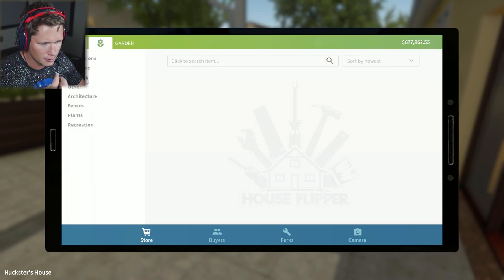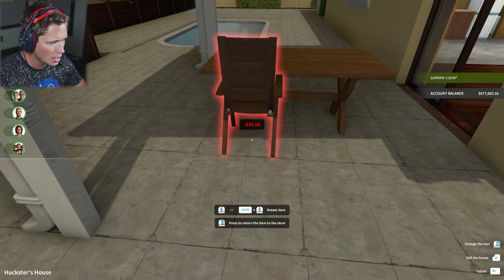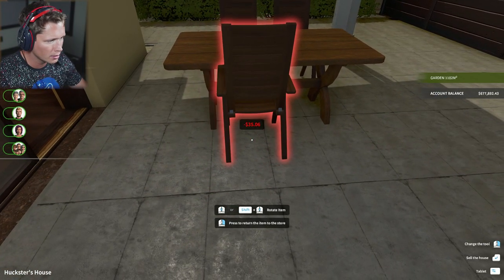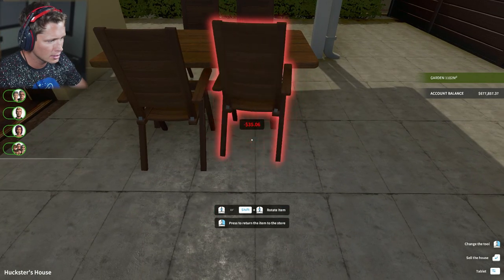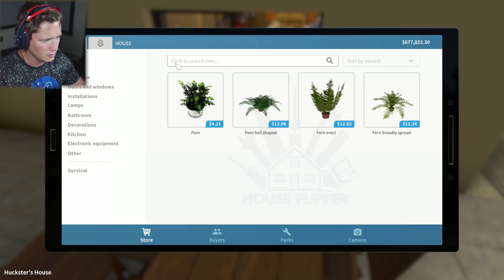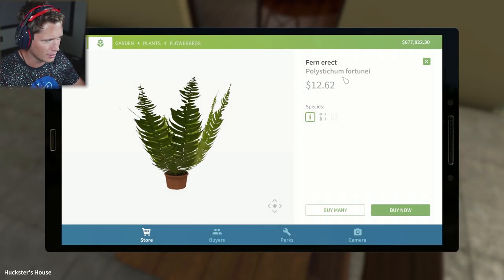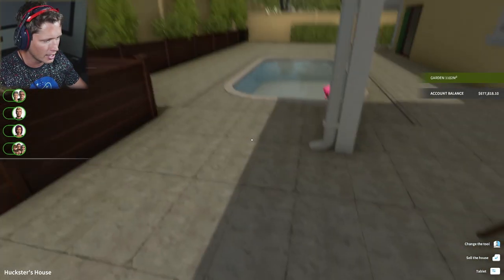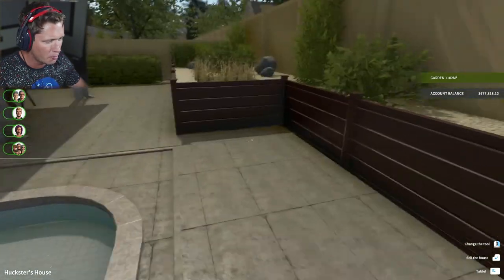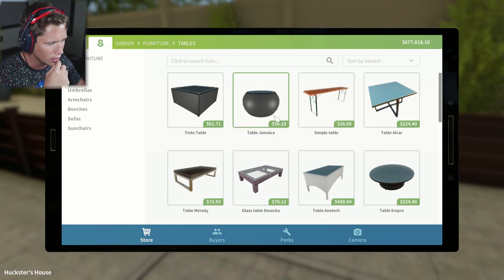Now we're gonna need some chairs around this thing obviously. Let's see - furniture chairs - see if we have anything interesting. This is pretty cool, something a little bit darker. Let's put two on each side rather than doing some at the front and back - I think that might look a little bit better. Boom, one final one there - I like that, that looks nice. We could put a little fern up there - we're just gonna go with a simple fern. Around a pool you're definitely gonna want some sun loungers. I also think there was another - we could put a small table here along with a barbecue. Let's finish up with the traditional furniture and then work on some of the other stuff.